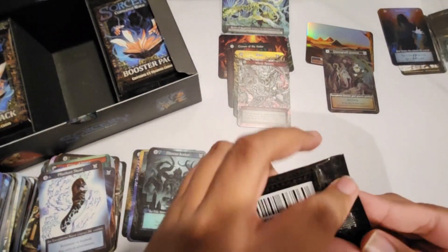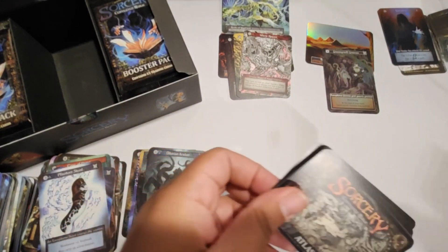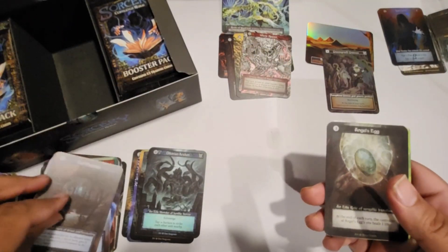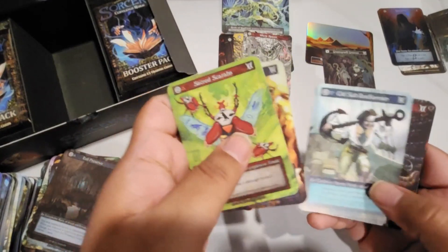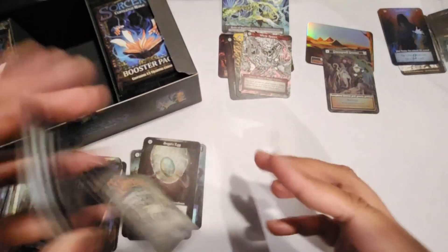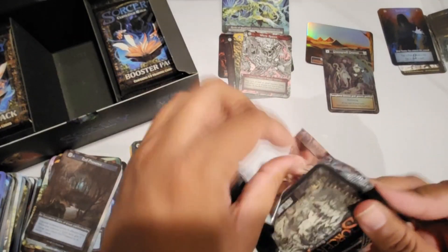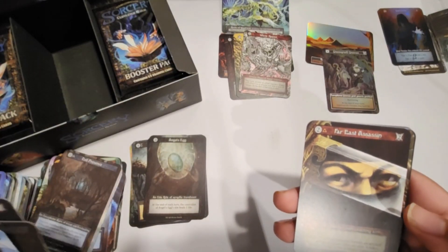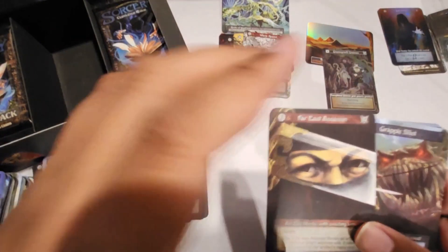On to the next one. Skirmishers. Evil Presence — oh, Angels! That's one elite that I did not have two of — it's a nice pull. Just normal commons there. All right, let's do the right side now. Pack 13: Wind Sylph and Far East Assassin — that is new for me as well. It's a massive set; there's gonna be lots of new cards in here, I'm sure.